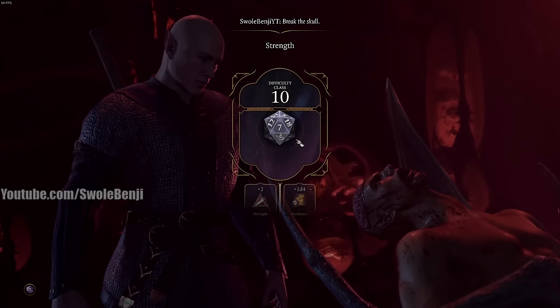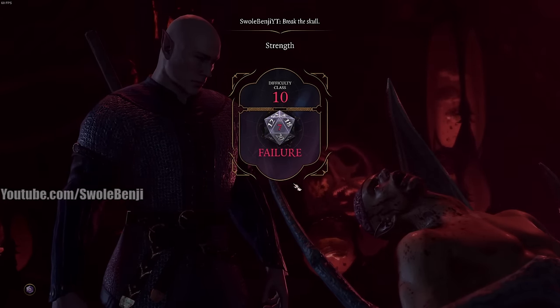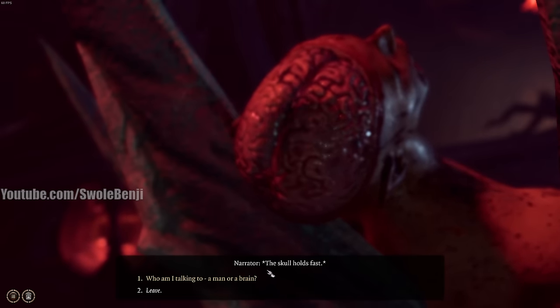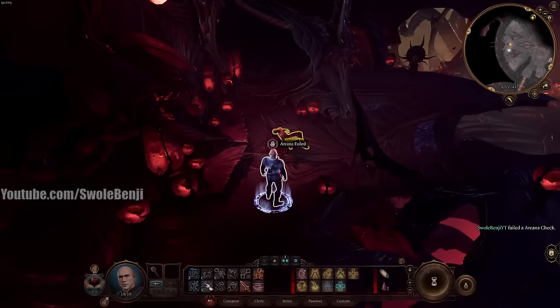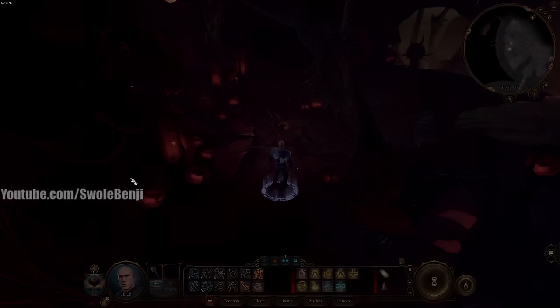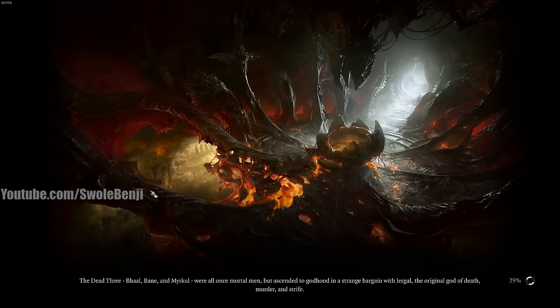If you fail the roll, load your quick save and try again — we are save scumming. In Honor Mode you don't get to reload, so too bad. If you're one of those gamers who doesn't save scum, that's your choice, but we're going to keep reloading until we pass the roll. Make a quick save right before you reach Us.